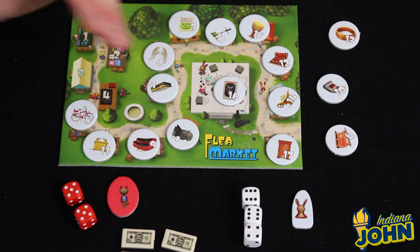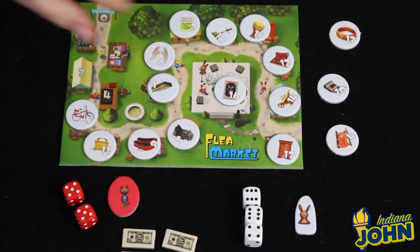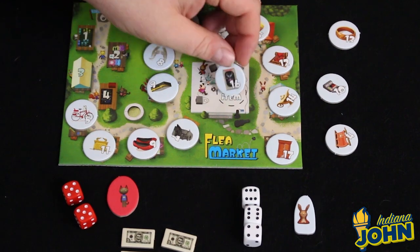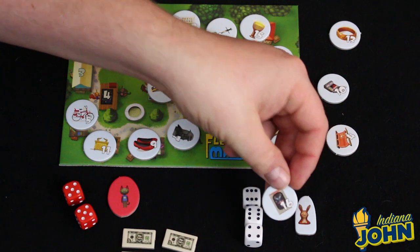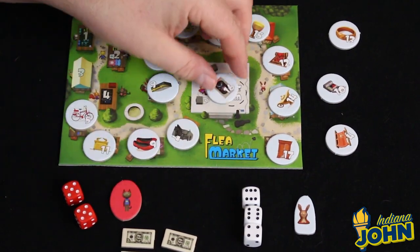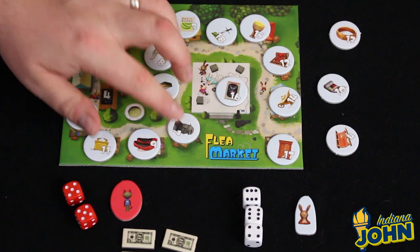Everyone gets an opportunity to either purchase the item or pass. In case of a tie, you start with the agent player and go clockwise to determine the order. Once bidding is done, if the item isn't purchased and it came from the board, it goes to the agent player for free. If it was a player's item that didn't sell, it goes back to that player for free — they keep the bonus money but weren't able to sell it for a profit.